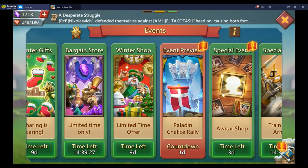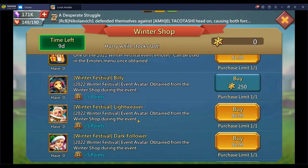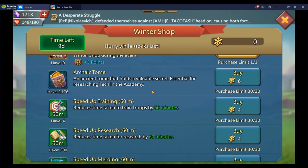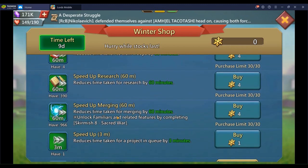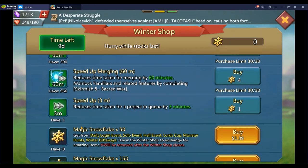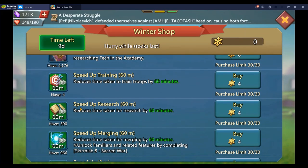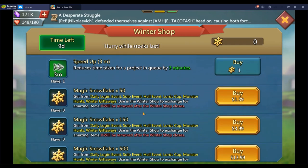I'll most likely not be able to get both the castle skin and the avatar this time around. Archaic tomes are good — one archaic tome is worth 800 gems if you're free-to-play and intend on maxing research. You could buy out the whole thing for 180. Research, training, merging speed-ups and the three-minute normal speed-ups are the last things you want to buy if you have leftover magic snowflakes.